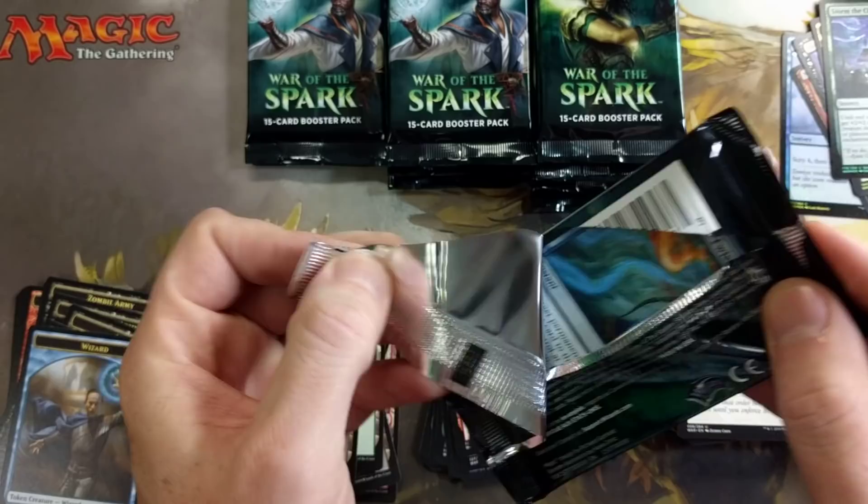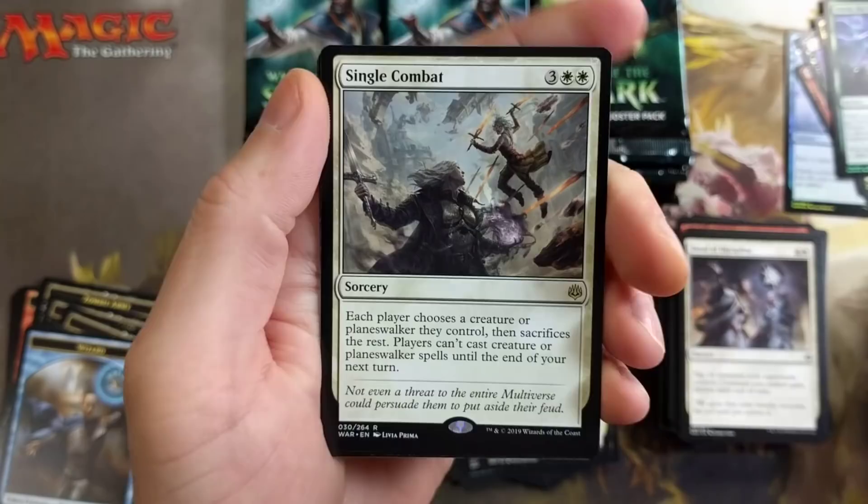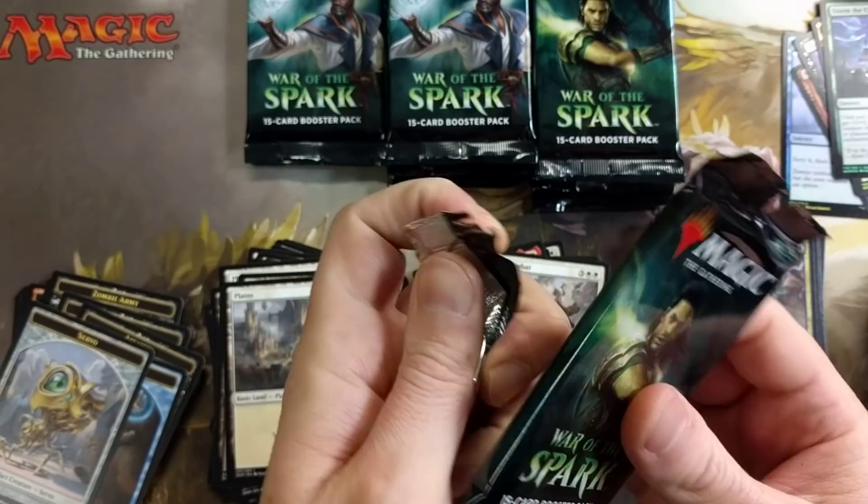Heart Fire — I do like that card. Flux Channeler. Finale of Glory! Does this surprise you that we pulled a second sorcery mythic? Let me know in the comments. Merfolk Skydiver, Kiora, and Single Combat — all right, fair enough.